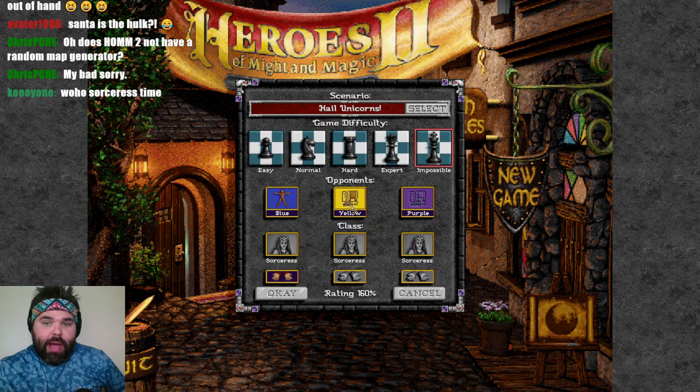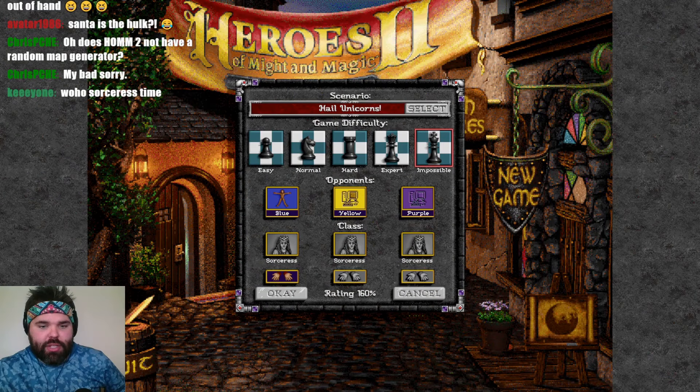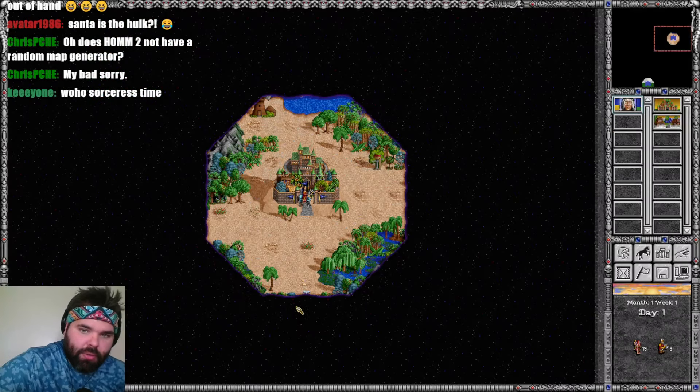I don't really mind if we go in the blue, yellow, or purple position. We are going to let the dice roll decide. The dice roll is going to be a one. That means we're going to stay here in the blue position. Let's dive right in.